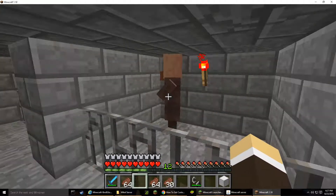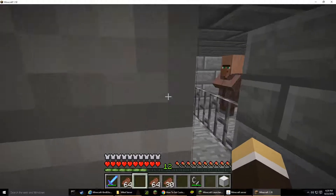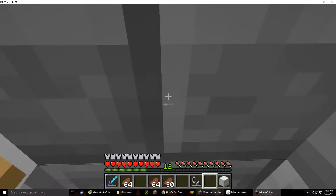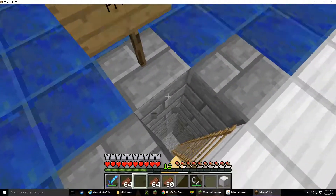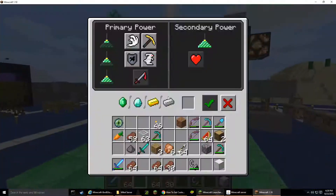Somehow my nether portal broke - how did it break? Okay, my nether portal is back, and here's my sidewalk. These are all the commands - I guess I can't use them in survival.